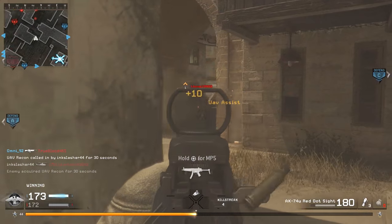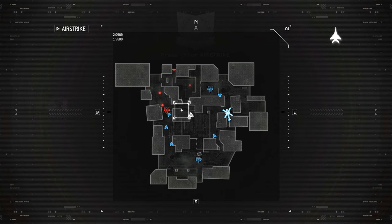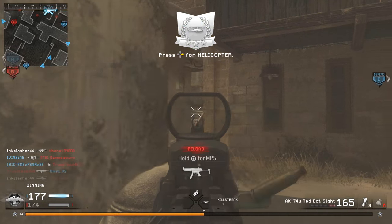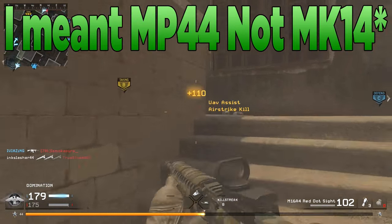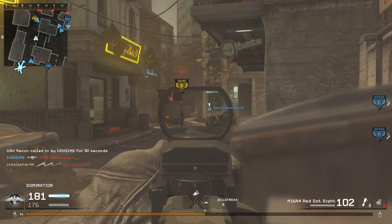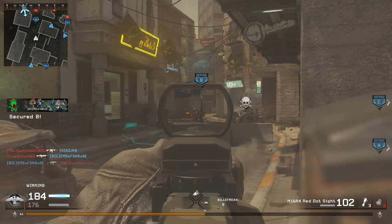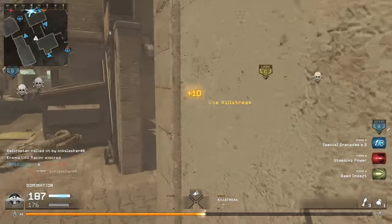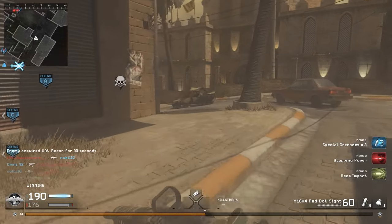One thing to note: people think the M16 has the best damage profile of any assault rifle, but that's actually not true. Three other assault rifles — the AK-47, the G3, and the M14 — have the exact same damage profile. The differences lie in their other stats, which we'll look at in the future. That said, I do strongly believe the M16 is one of the best weapons in the game, and if you're new or getting into competitive, this is the gun you need to use because it just drops people so damn quick.